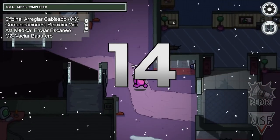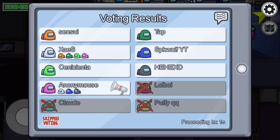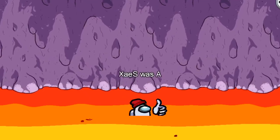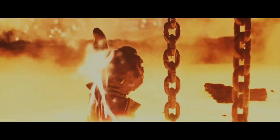In Among Us, there is a map called Polus, which is quite interesting since it has snow but at the same time also has lava. In fact, when there is an argument and someone is voted out, they are not thrown out of the ship but into the lava, and they slowly fall with their hand upwards. This is another obvious reference — in this case, the final scene of the movie Terminator 2.